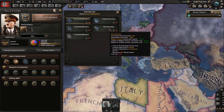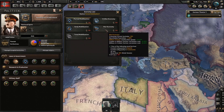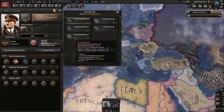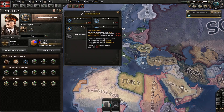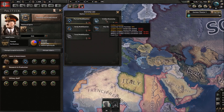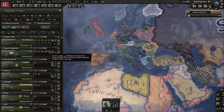They buffed total mobilization and nerfed war economy. So now what people will do is they'll stay on partial until they need to start pumping out stuff and don't need the men so much. And when war breaks out, they will do this, probably, and then they can go back. Though they haven't done anything to civilian and early mobilization — they should buff those two still. They should give you factory output or something. Civilian economy should give factory output — actually, early should. That would be a really, really appreciated buff.